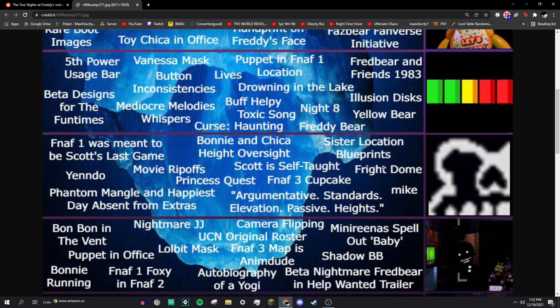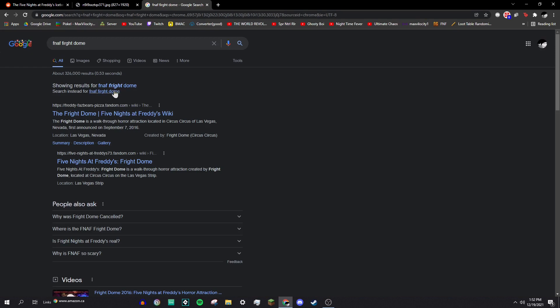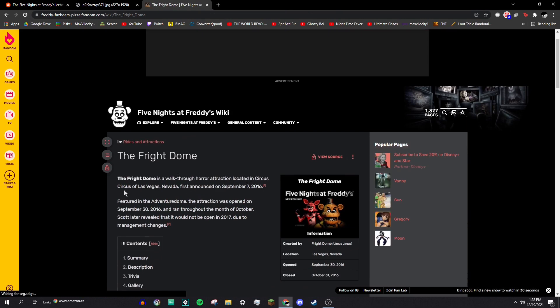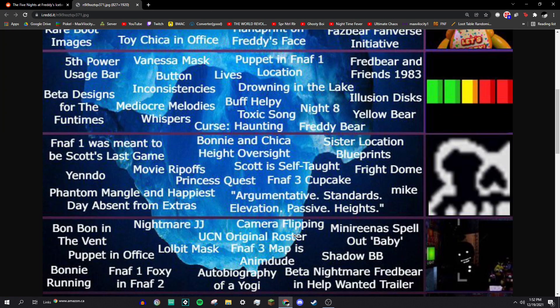Fright Dome: this was a real-life Five Nights at Freddy's attraction made for a while — a walk-through horror attraction located in Circus Circus in Las Vegas, Nevada. Some FNAF YouTubers were invited, and some other people went too. It was really cool, and that's about all I know about it.